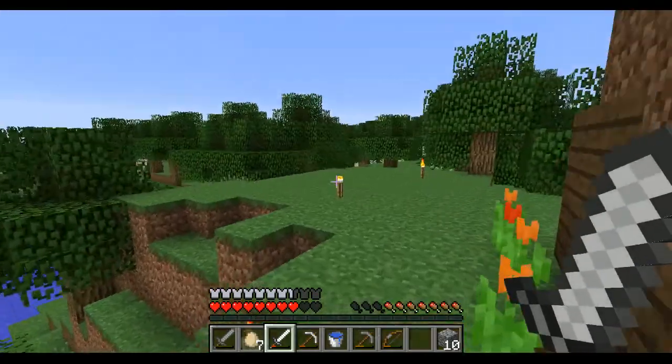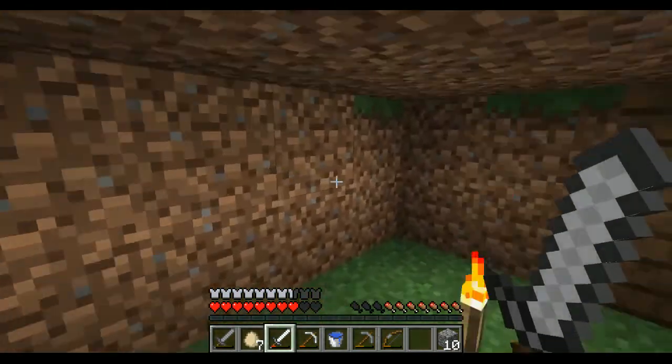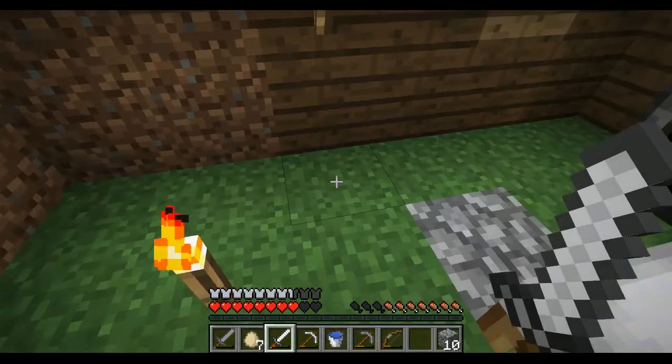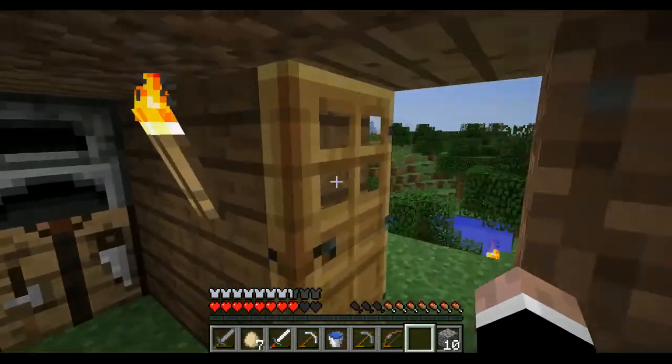At the moment you can see my little house, which you probably saw in episodes 1 and 2. It was made out of wood but a creeper thought it would be funny and decided to blow it all up. So I do have a massive hole under here because I was lazy and didn't actually do it properly, but now it's half dirt and half brick.